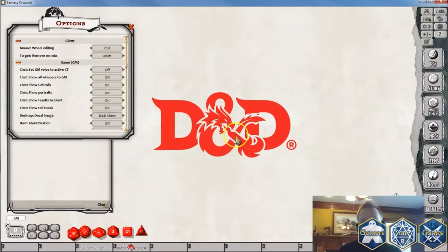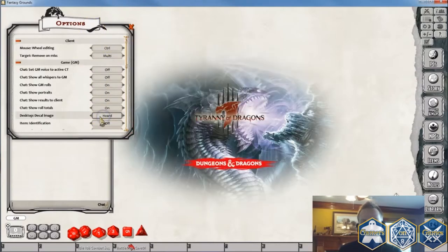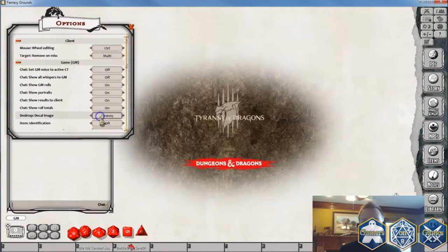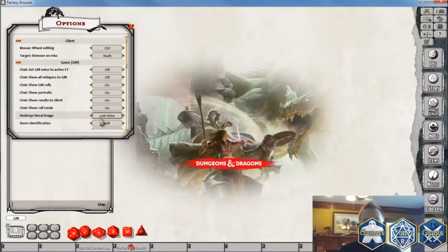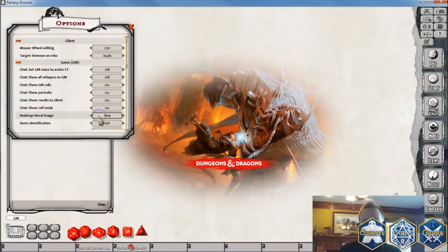If I just click on it, it changes. Now I've got the D&D logo, the Dungeons and Dragons long logo, the Horde of the Dragon Queen, and the Tyranny of Dragons — those two products will be coming out as part of the Horde of the Dragon Queen in the future. Then I've got the Lost Mine of Phandelver, the Monster Manual, and the Player's Handbook.